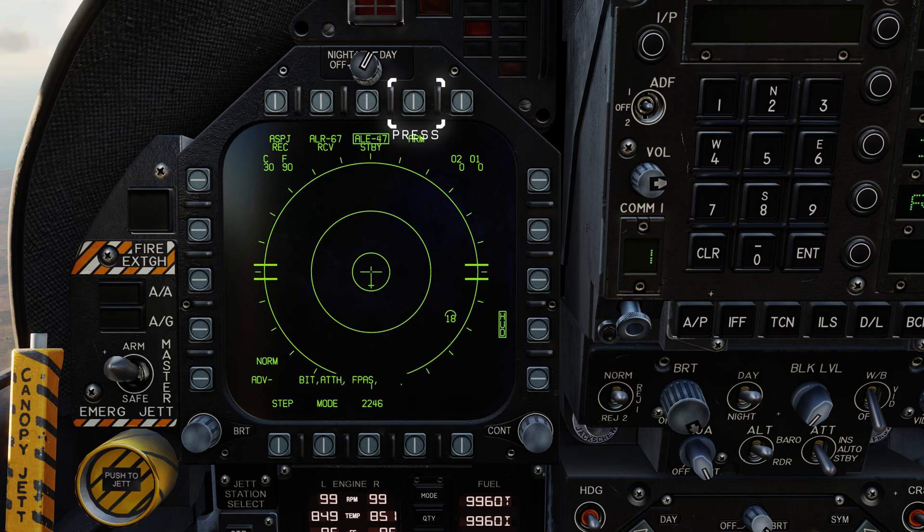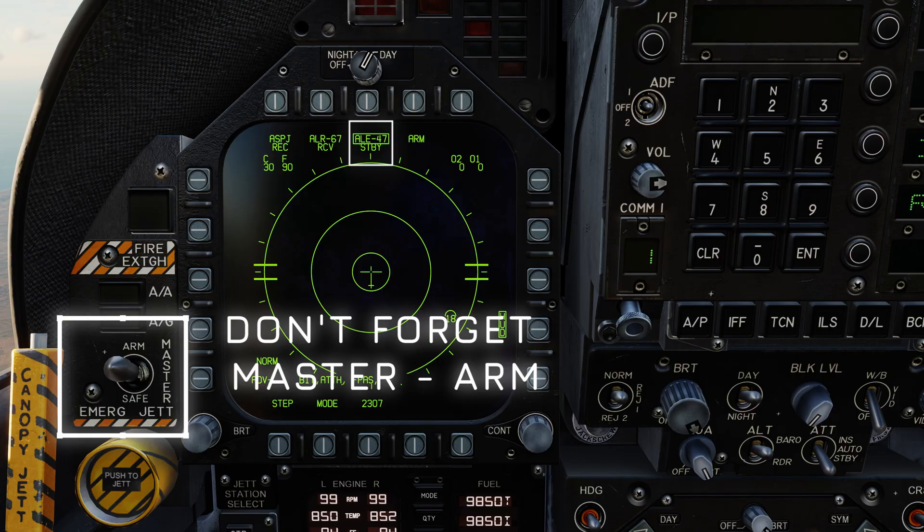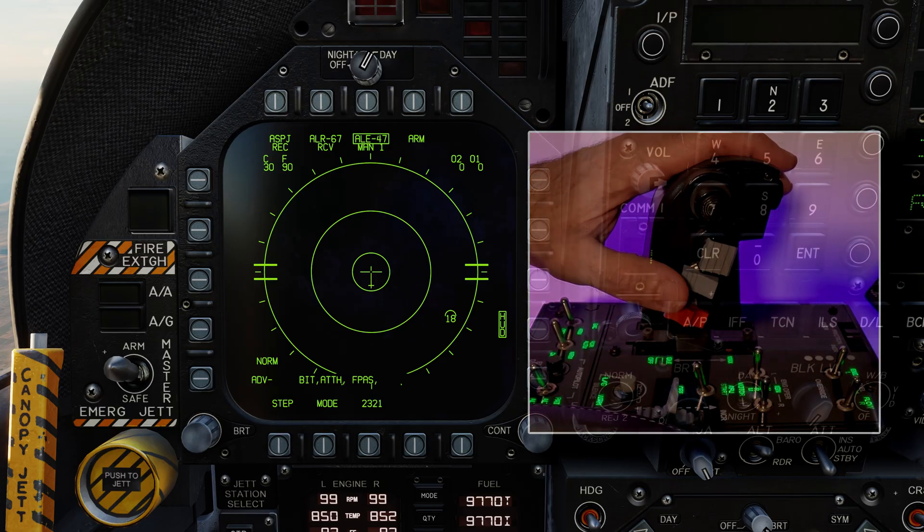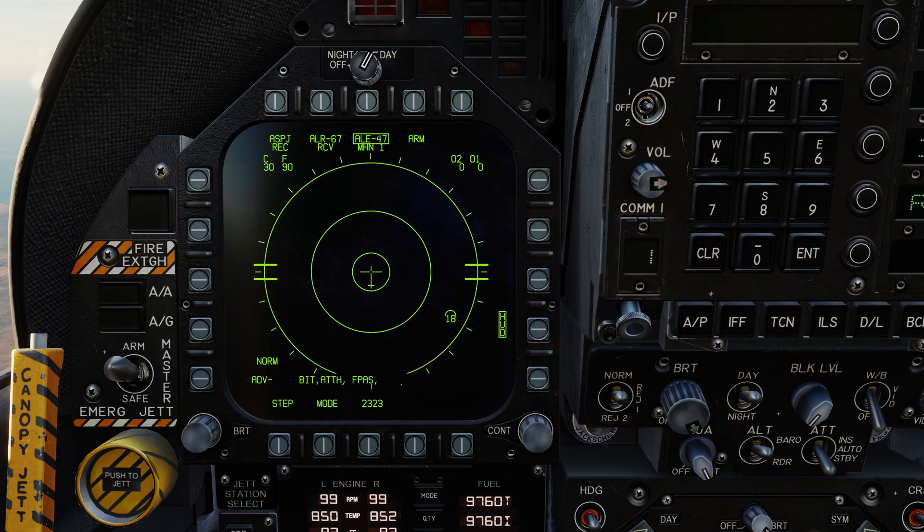Press the Return button to go back to RWR. Note that at the top the ALE-47 is still on standby — we need to change that. Toggle through the modes: first we have Manual, which is the one we'll be using today. You also have Semi-Automatic and Automatic, but we'll go through those in another video. Programming through Manual mode will more than suffice for now. Just remember that Program 1 is activated through Dispense Switch Aft, and Program 5 will be operated by Dispense Switch Forward.